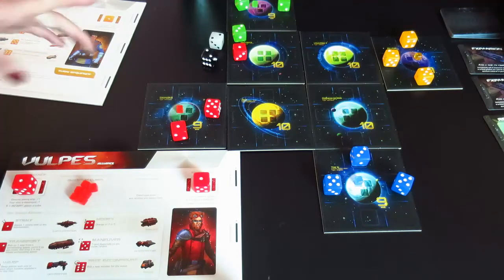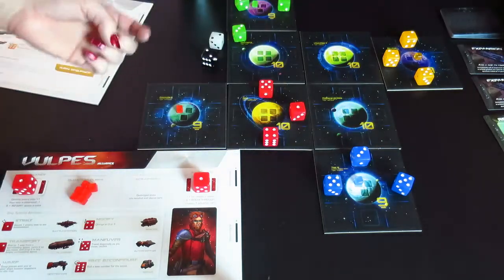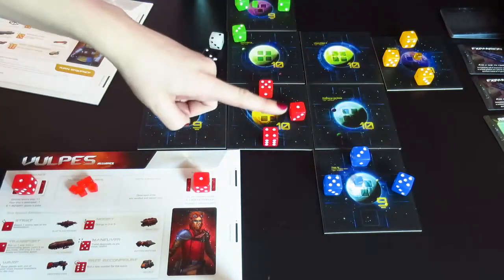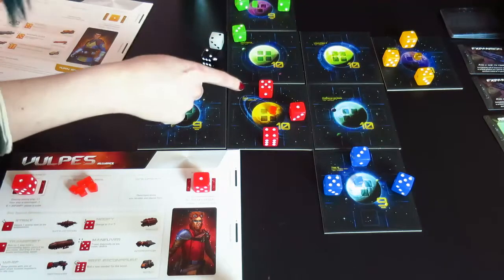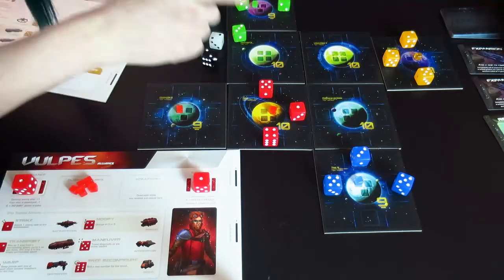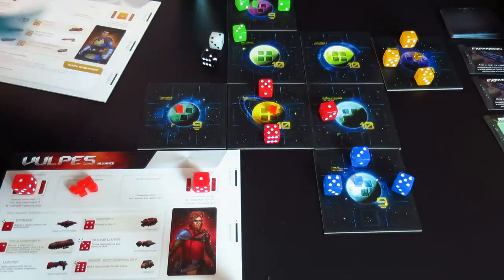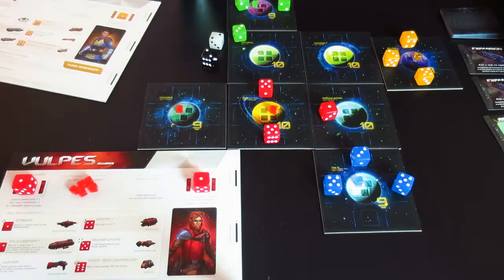The fourth action: for two of my three actions, I can construct a quantum cube by placing one of my cubes onto a planet. Each planet only has room for one cube from each player. In order to place a cube, the ships in the orbit spaces adjacent to the planet must have pips that add up to exactly the planet number. So I have a five, a four, and a one, so I can place onto this ten-planet. It does take two actions to place a quantum cube, but you have three actions a turn, so it's usually not bad.